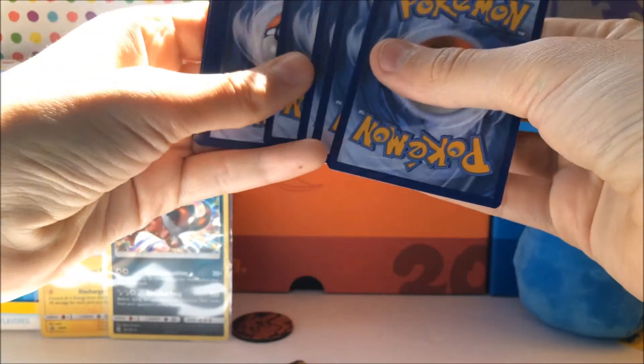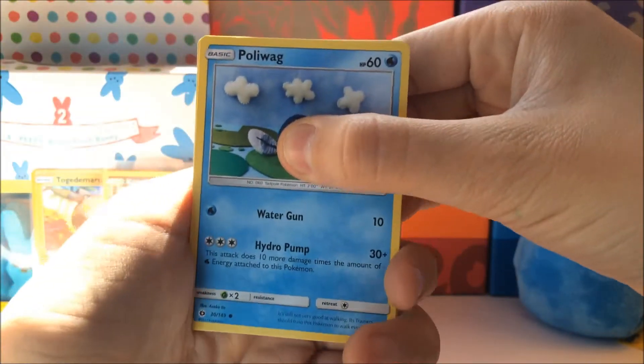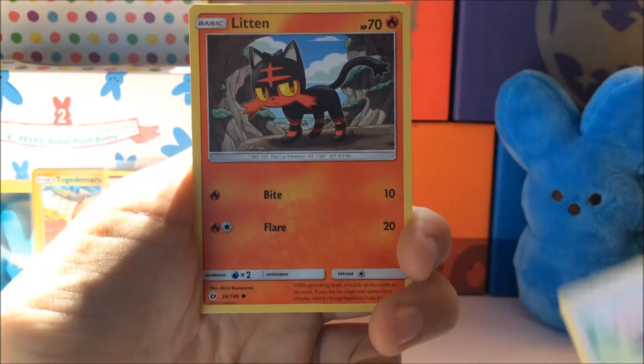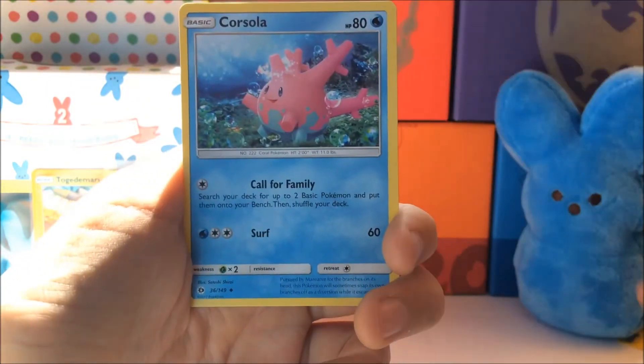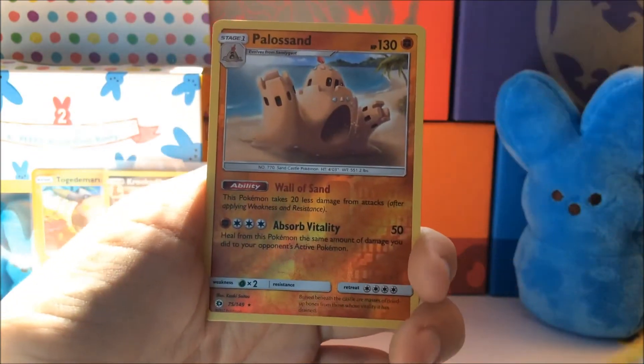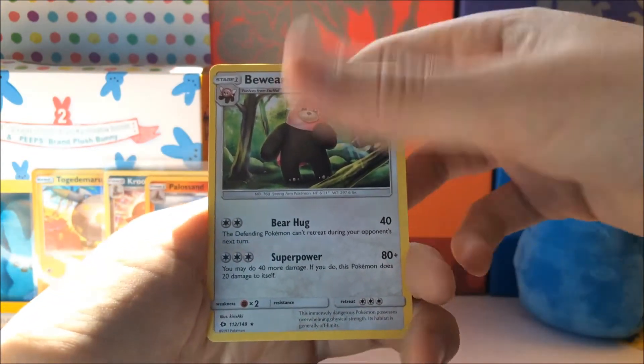Let's see what we get out of here. We got: Stufful, Litten, Corsola, a Drampa — nice dragon there — Holo Sandygast, Reverse Holo Rare, and a Bewear Regular Rare.